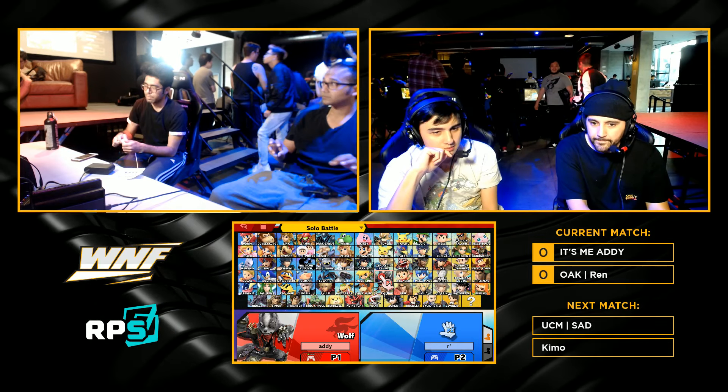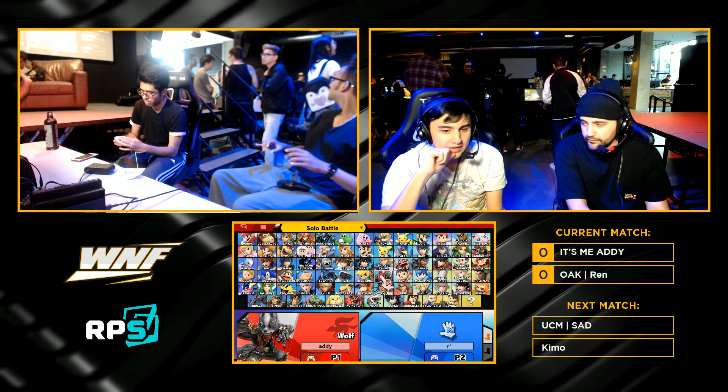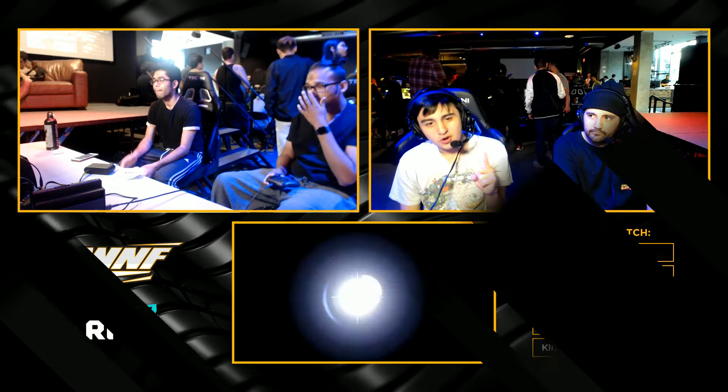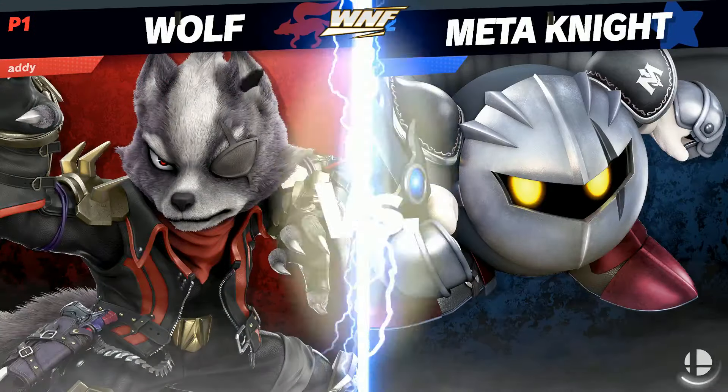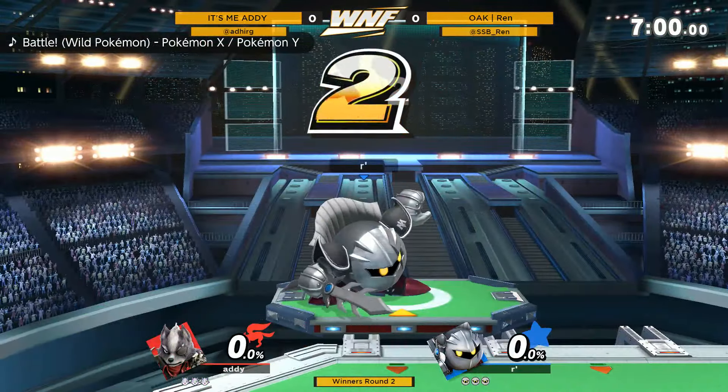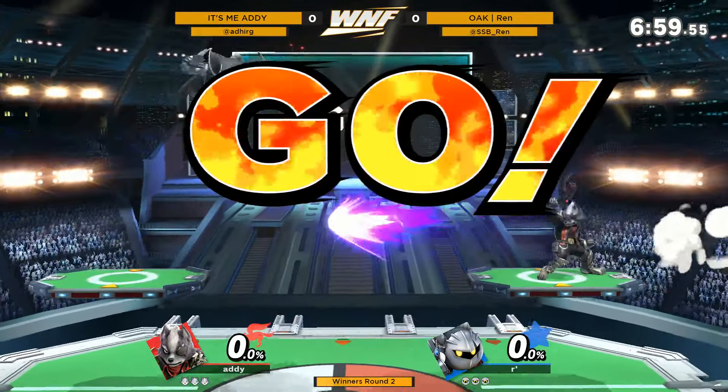Alright, Metanite versus Wolf. Edge guarding is a big aspect here. Edge guarding Wolf — he's got his laser, another big aspect. That will hold neutral. Metanite can't do his ground movement, he's got to stay in the air.